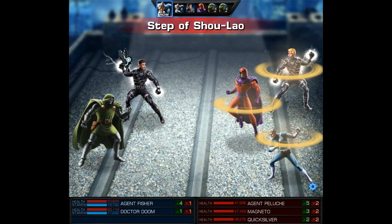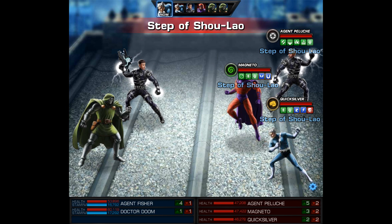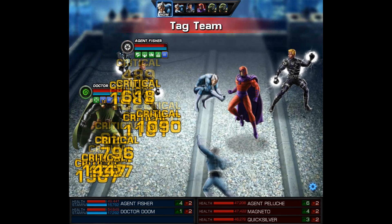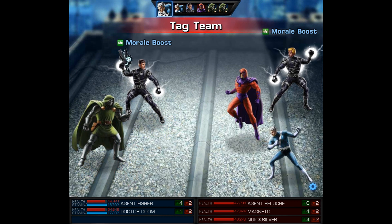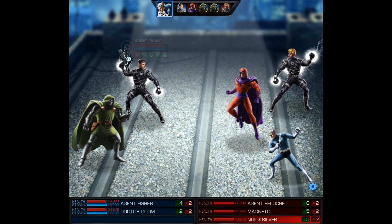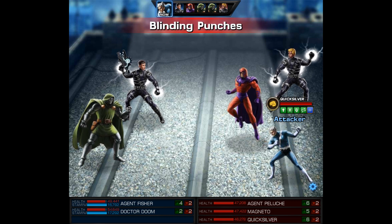As this battle rages on, I want to get more into statistics this week. On offense I've tried a variety of teams, mainly revolving around Quicksilver and the Cosmic Cardinal. First I tried Union Jack and Quicksilver, and that team got pretty much obliterated.